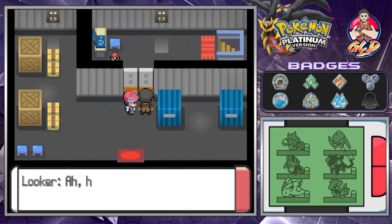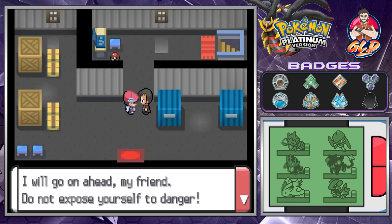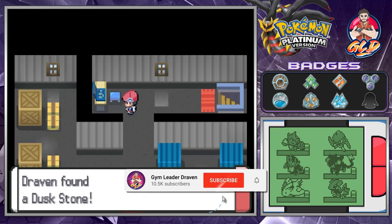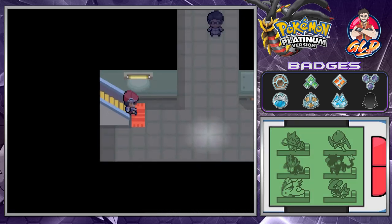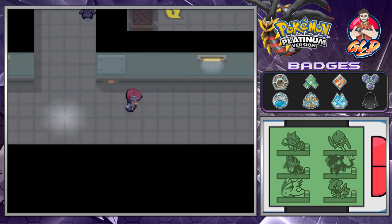Looker uses the storage key he obtained from Team Galactic and opens the door, heading in ahead of us. Inside we find a Dusk Stone, which can evolve a Murkrow into a Honchkrow, and a female Snorunt into a Froslass, as we saw in the last episode.